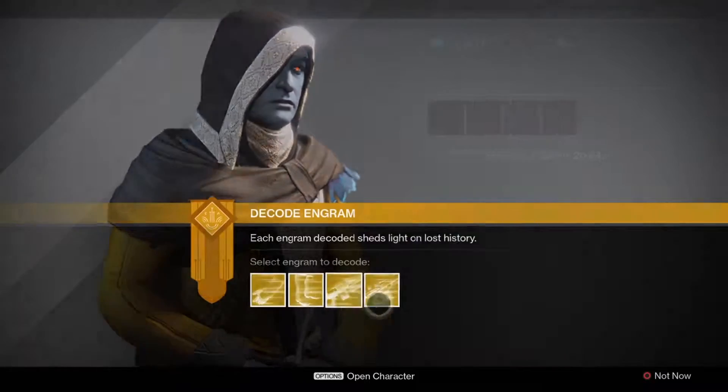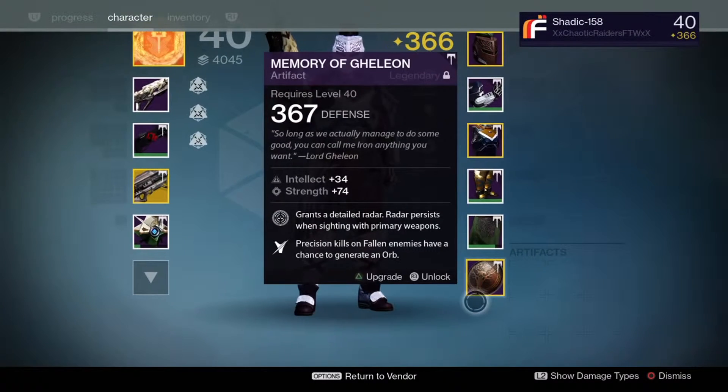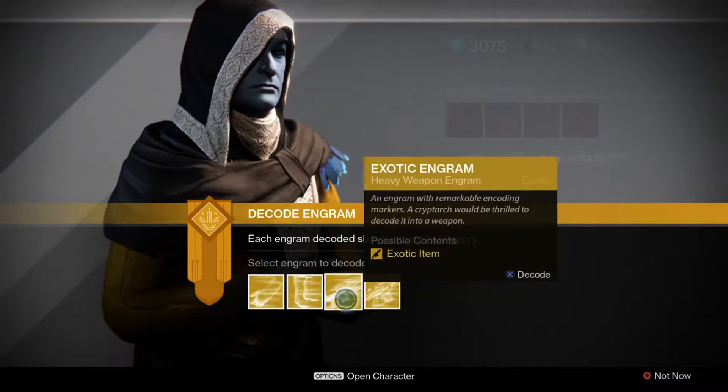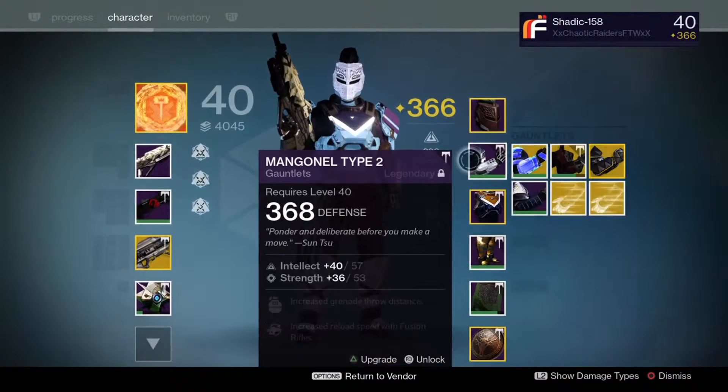I had to do some strikes and open up a chest to see if I got an artifact. I got a 367 artifact and fused it to my other artifacts. I got one, so let's start.